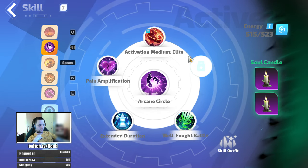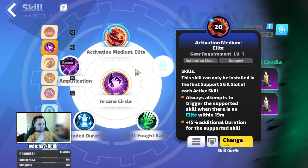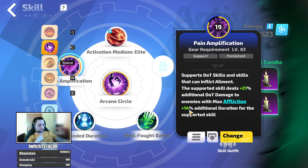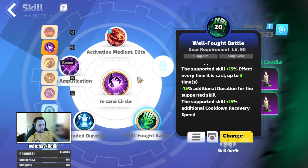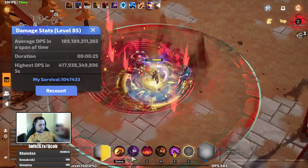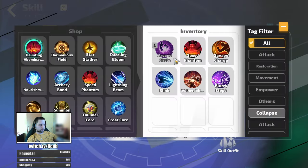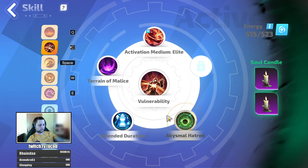The last skill: if you are not using Eternity then arcane circle, with activation medium elite — I've bought a perfect roll here for additional duration. I paired it with extended duration and pain amplification, which increases duration even more, and then well fought battle to reduce its cooldown. That still doesn't give permanent uptime — it gets cast every 8 seconds and lasts for around 7 seconds, so I have about one second downtime between casts. If you are using Eternity, I swap this for vulnerability curse, paired with terrain of malice and abysmal hatred.